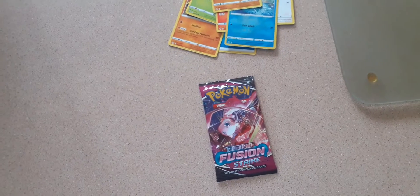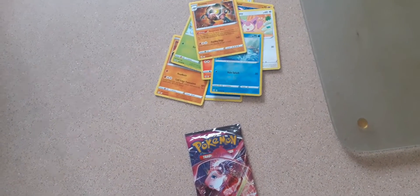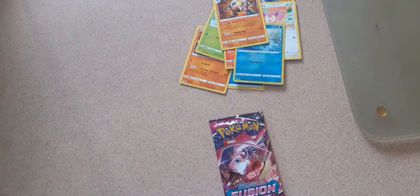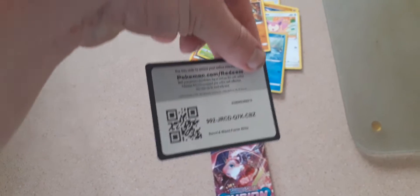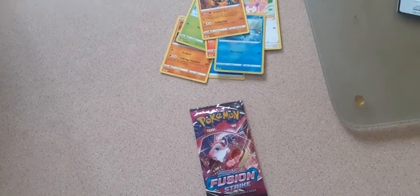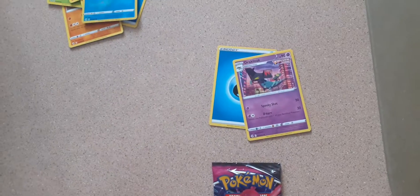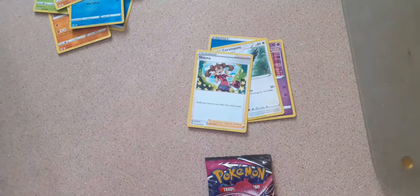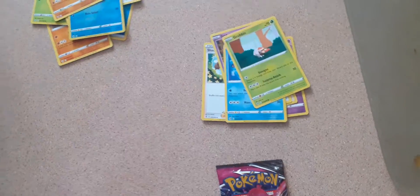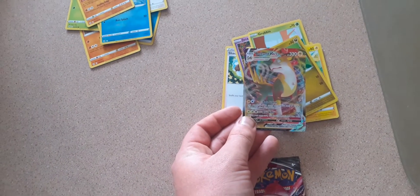I'm going to save my mini pack to last. Another code card. We have a Water Energy for this pack — seem to be loving Water Energy so far. We have a Drakloak, a Silver Squire, Shauna, Skarmory, Jinx, Mantine, Grubbin, Rotom, Gumi, and we get the Voltan VMAX from the Voltan VMAX pack.